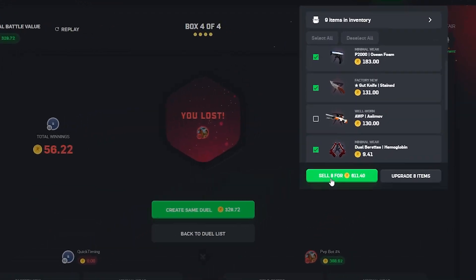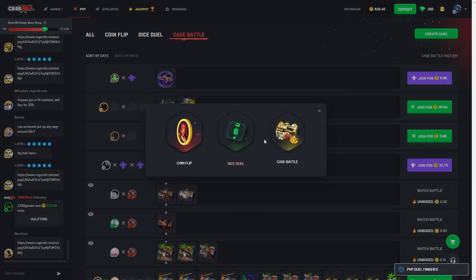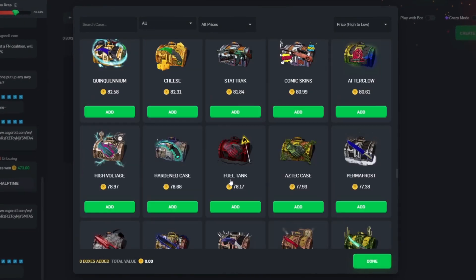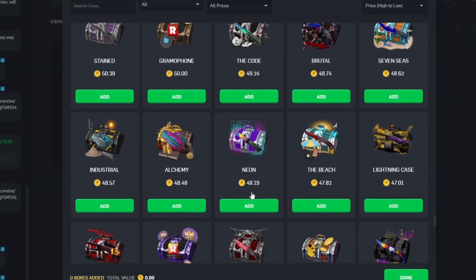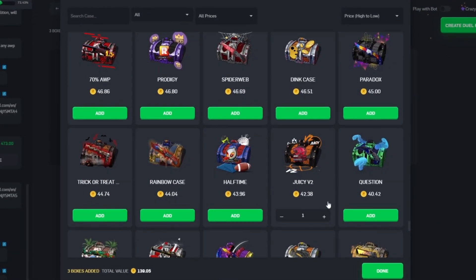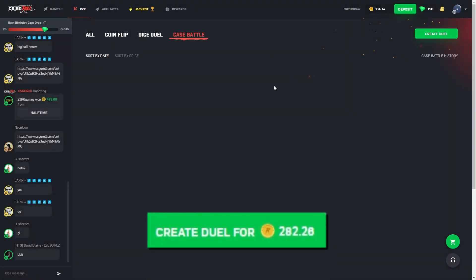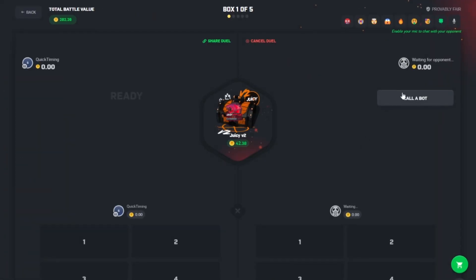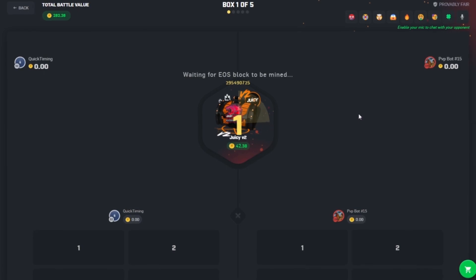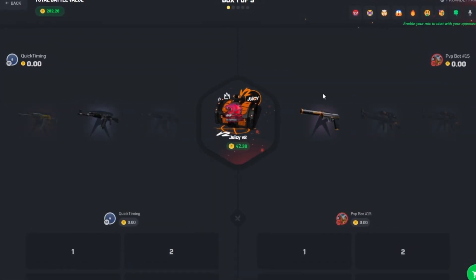We're going to sell everything back besides the Azimuth since we're giving that away. We're going to try and win some of this back. Let's scroll down and find some cases to open. This time we're going to pick some cases which aren't too volatile. I know the Juicy V2 case is volatile, but I want to open it anyway. Pretty big battle — $280. We've got to pull this back. We need to cash out a minimum of 1,000 coins today.